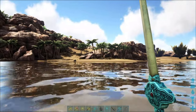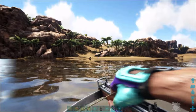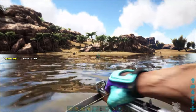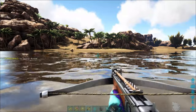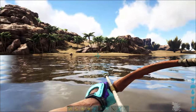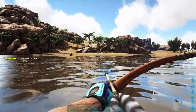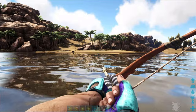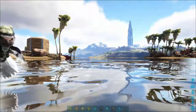Let's test the fire rate real quick. Crossbow: one one-thousand, two one-thousand, three one-thousand, four — about four seconds. Now the bow: one one-thousand, two one-thousand, three — about three seconds. So the bow shoots faster than the crossbow, but the crossbow is more powerful.